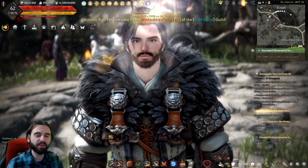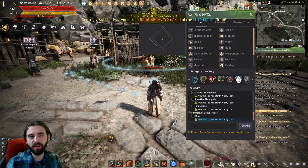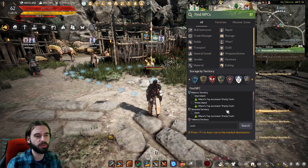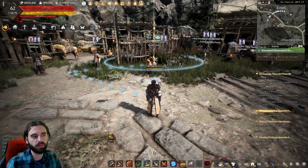To get started with this questline, you're going to need to find the NPC Wacky Toshi. Wacky Toshi is located throughout the Black Desert world, and you can also use the Find NPC function in the top corner of your screen to find the NPC Toshi. Just type Toshi into the search bar and you can see there are tons of them all over the place. I'm closest to the one in Isletown — pick whichever one is closest to you.